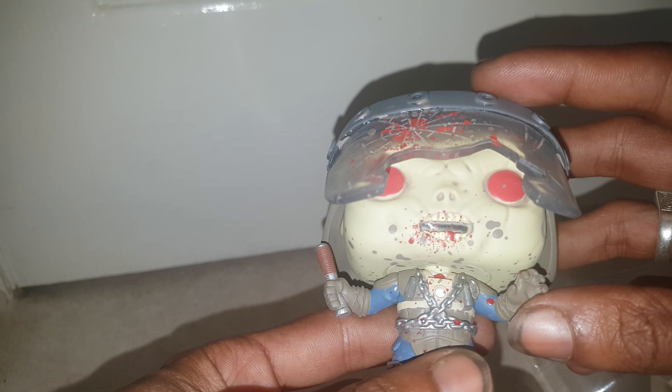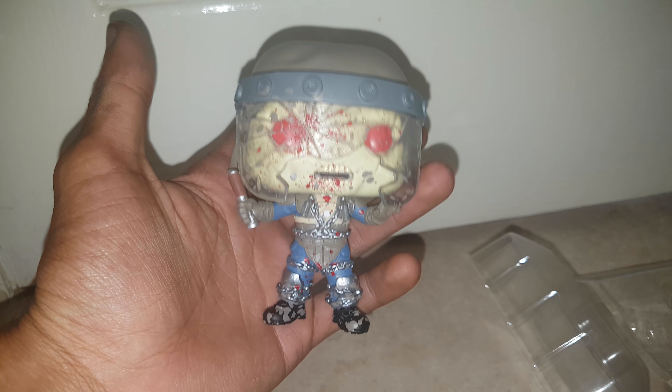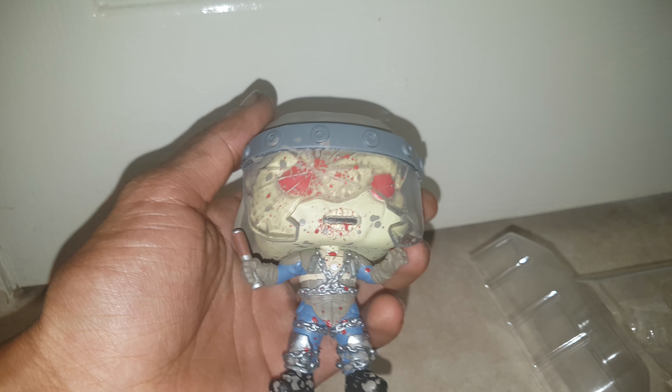Obviously he's got a busted visor, red eyes, really cool looking, and some sort of — I think that's a grenade in his hand. So for £5, you can't go wrong, so go and check out your local B&M if you want to get yourself some cheap pop figures.